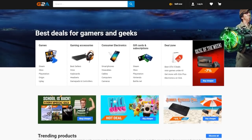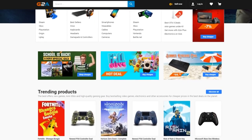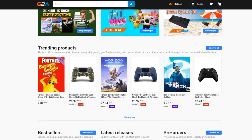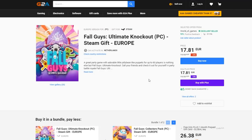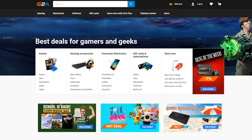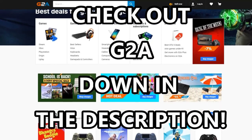G2A is a website where you can find games, game accessories, custom electronics, and a lot of different things cheaper than you could normally buy. For example, if you want to buy Fall Guys — the hottest game right now — instead of 20 euros, you can get it on G2A for 17.81. They also have Robux gift cards and that kind of stuff. Go check out G2A in the description down below if you want to get yourself these deals right away.